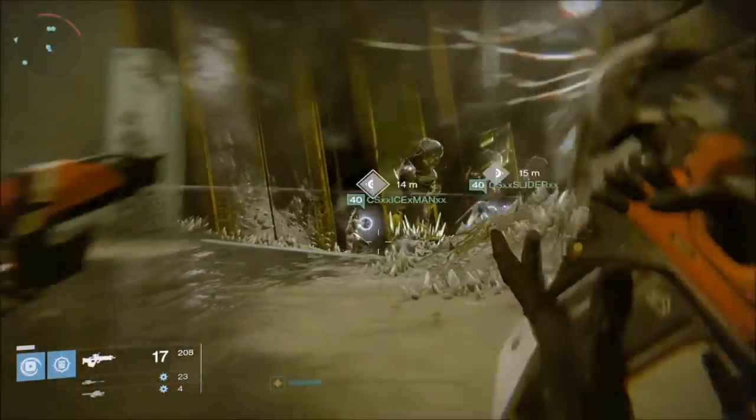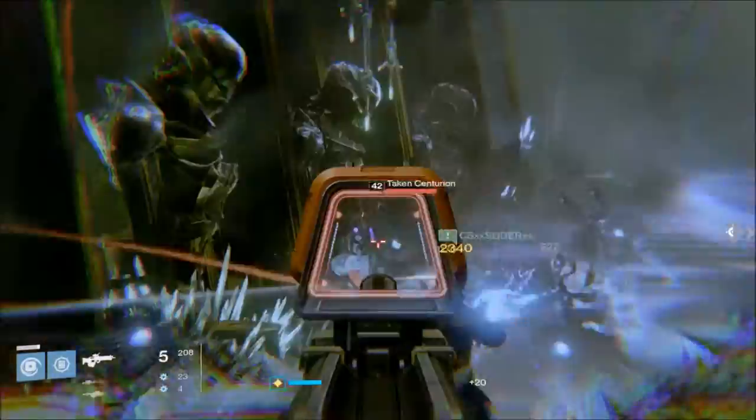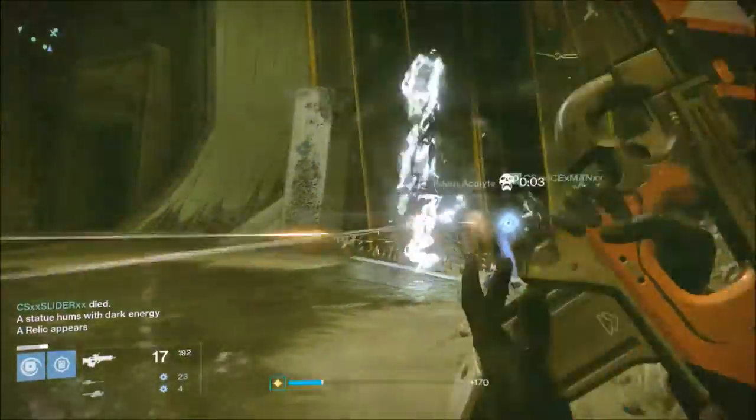You'll notice that we're in the Court of Oryx right now. There are three statues in this hallway on the left and three statues on the right. The objective here is to power each statue with two relics.